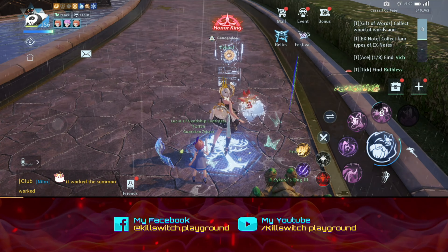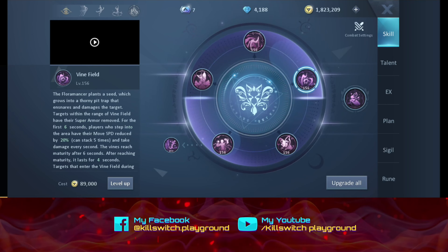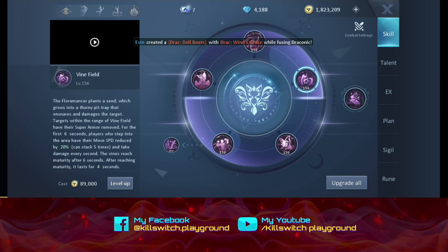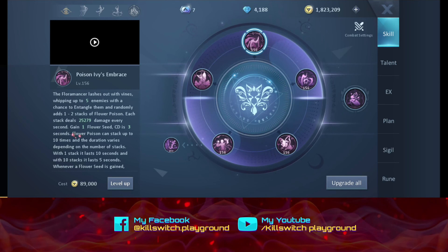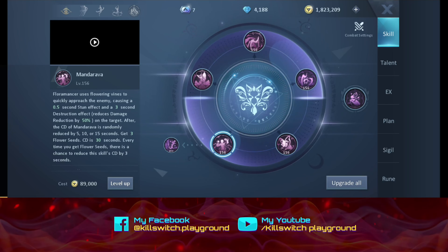So let's read the description. So this is the egg skin. Vinefield — plants a seed which grows into a thorny pit trap that ensnares and damages a target. Physical damage class. Poison Ivy Embrace — lashes out with vines sweeping up to 5 enemies, an AOE, each attack deals 2,527 damage. Facing Sunwards — the Floramancer dives into a sea of flowers and teleports to the furthest mature vine field. Floramancer uses flowering vines to quickly approach the enemy causing a 0.5 second stun effect and a 3-second destruction effect.